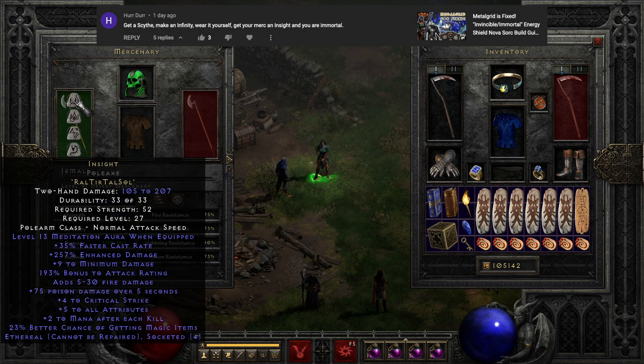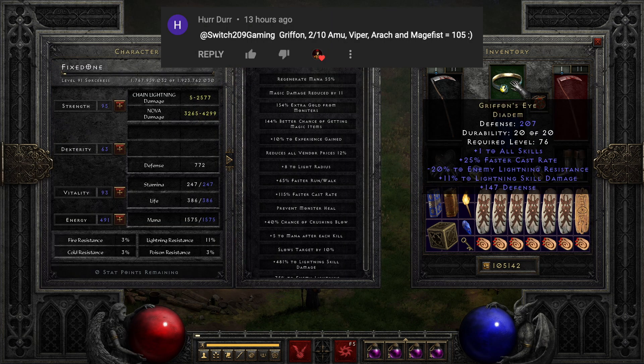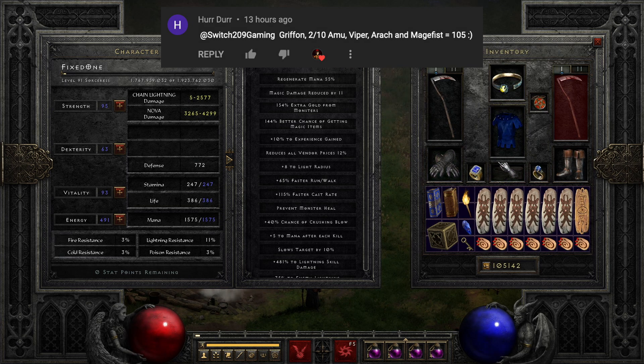I asked for clarification on the remaining gear needed to hit the 105 FCR breakpoint, and they said they were using Griffins, a 20% amulet, Skin of the Viper Magi, Arachnid's Mesh, and Mage Fists. Learn something new every day.